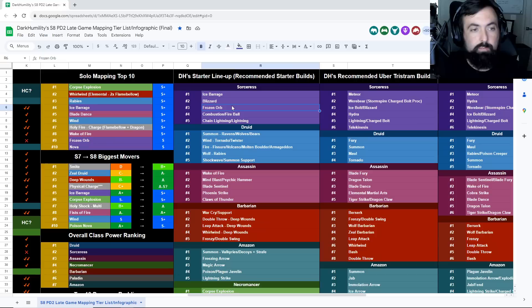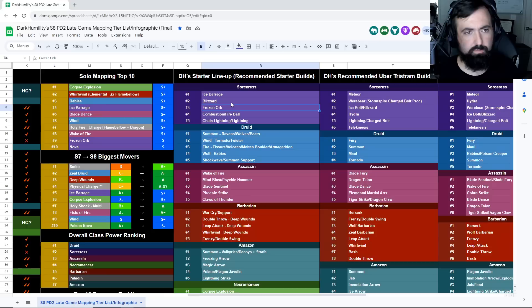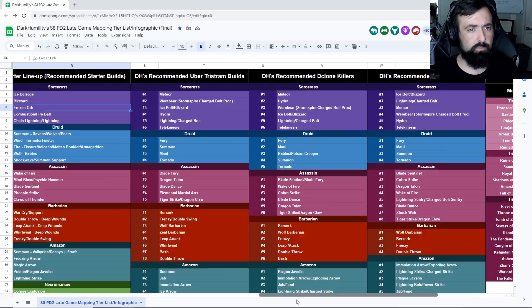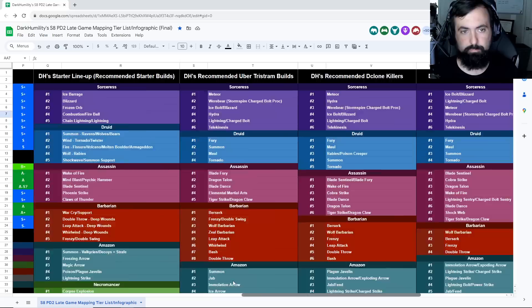You want to try to get into the Tal Rasha's set as fast as possible as a budget approach on cold Sorceress builds. Other budget items include Oculus, which isn't that expensive on PD2, and Tempest as well. For maps, you're going to want to transition into Horizon's Memory — typically really good on builds like that — Bastion's Keep, and even Arreat's Battlefield to some degree, though that and Fledgathon are a little tougher.